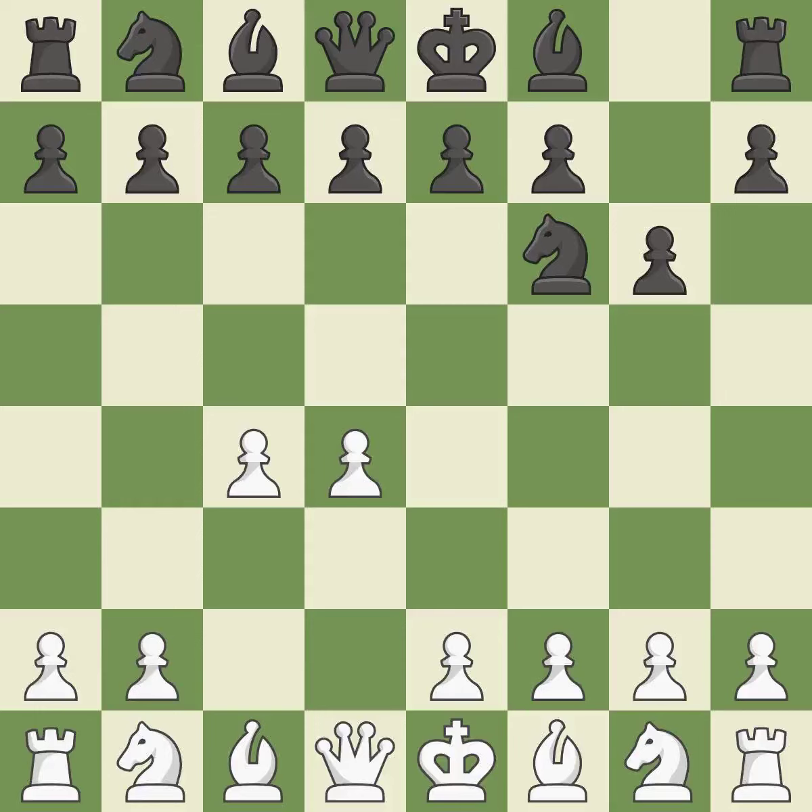Move c4 helps to create a strong center. With the help of the King's Indian defense, white can get ready to develop the bishop to g7 and create a powerful center that black will later try to damage. Nc3 prepares the e2-e4 pawn push and helps control the d5 square.